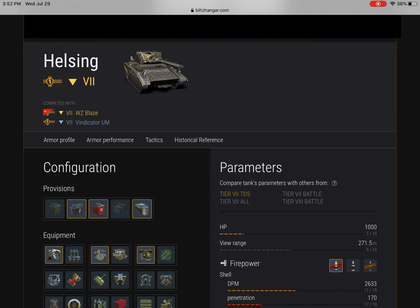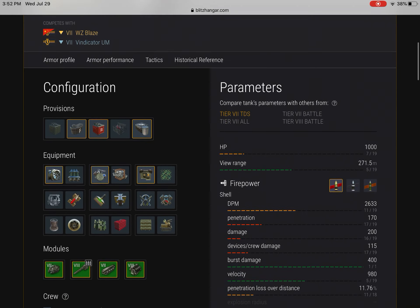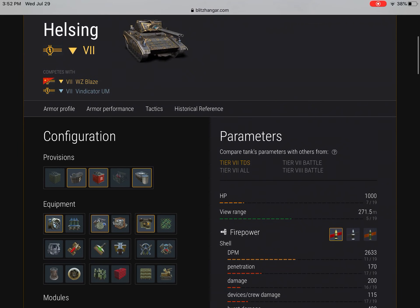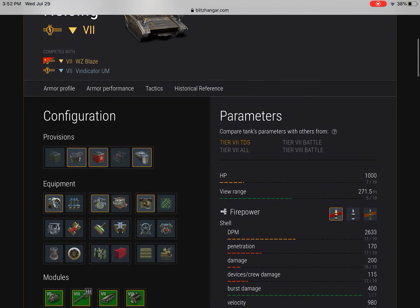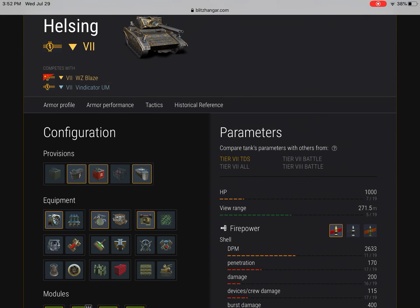But this tank is a lot easier to play because it does have more armor and a better gun. The armor profile is nothing insane, but it's pretty troll and it's got some weird angles on it which makes it bounce quite a bit. It is a double-barrel gun — basically like a two-shot auto-loader, but they shoot at pretty much the exact same time. You can occasionally miss with one of your shells, but it is a very good tank all around with a very good gun. That is why that is number four.